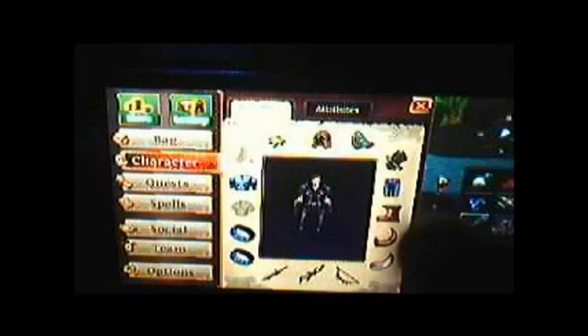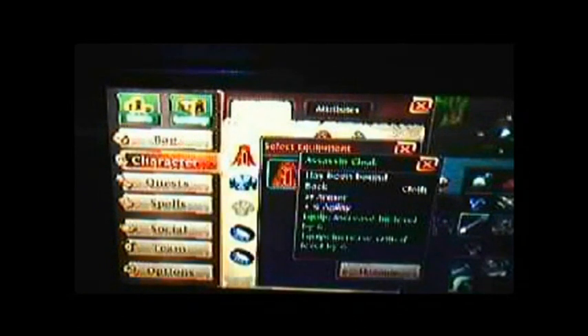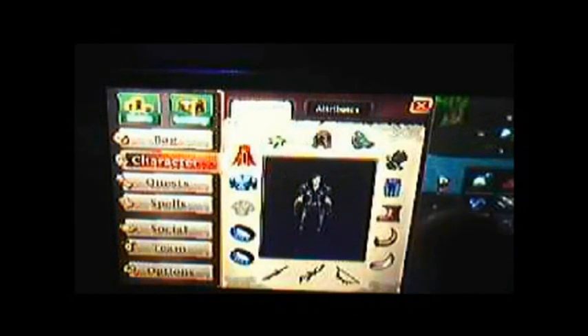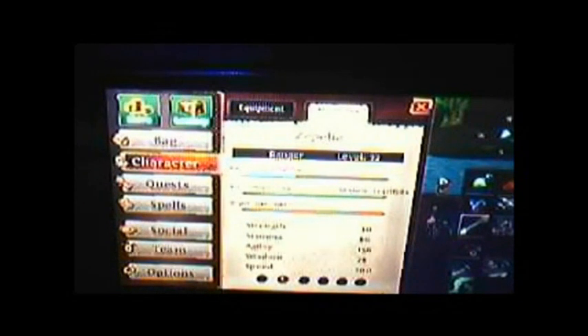Your character screen shows all your equipped gear — I know it's very WoW-like, but it's actually quite good to have a WoW-type game on a phone. You can view your stats just like normal: attributes, XP, hit points, vigor, and all your different stats. Warriors have Morale, Rangers have Vigor, and Mages have Mana, as you'd expect.